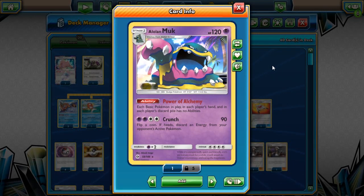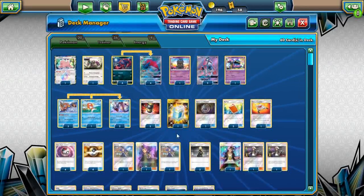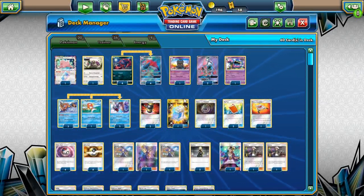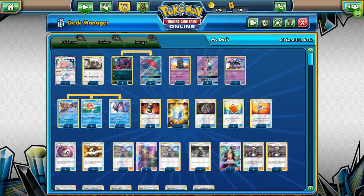Power of Alchemy came out in the Sun and Moon base set — each basic Pokemon in play, including players' hands, have no abilities. So right off the bat you're shutting down Tapu Lele's, other basic Pokemon in play, stuff like Sudowoodo. Opposing Magikarps, Ditto Prism Stars — blanking on other basics in the format that have those abilities starting to become annoying. Lost March, Mars Shadows is another one that's seeing a lot of play where Muk can shut its ability down, keeping your hand from being shuffled. Stopping Lele's, preventing potential Lily plays, or maybe your opponent needs a Guzma and Lele's the only card in their hand — kind of a really good ability, really underrated card in the deck.